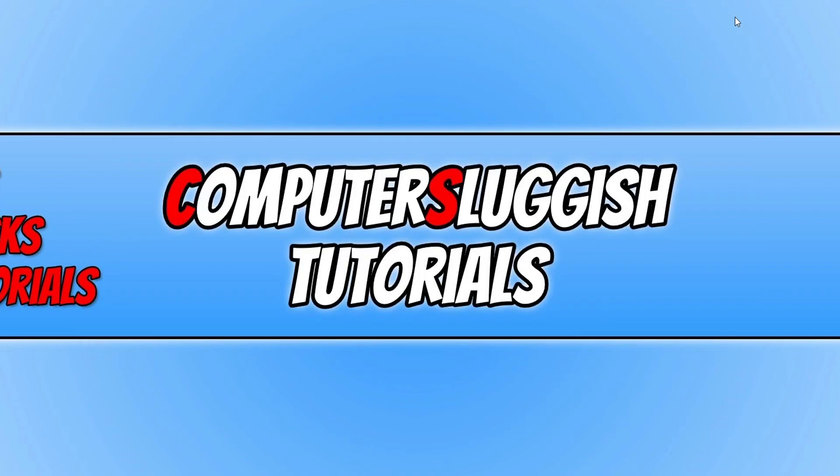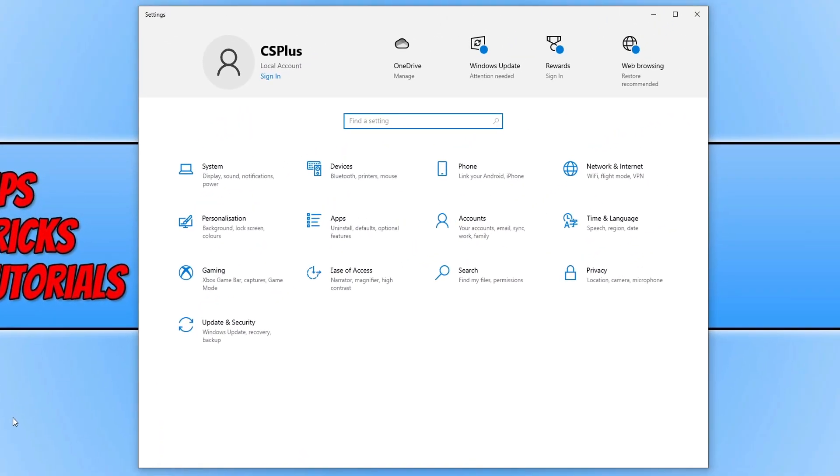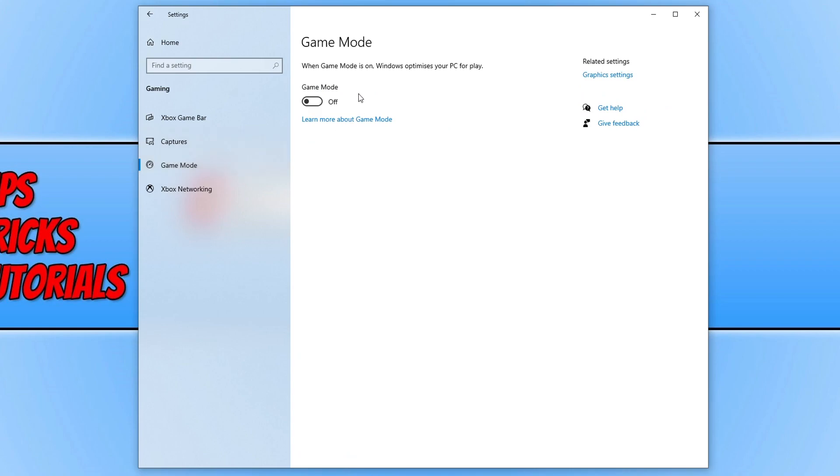If that doesn't work, right-click the Start menu icon, select Settings, then click on Gaming. Select Xbox Game Bar and toggle it to off. Next, select Captures and ensure background recording is also turned off. Then select Game Mode and turn that off as well. Once all three are disabled, launch Warzone Pacific and see if that fixed the problems.